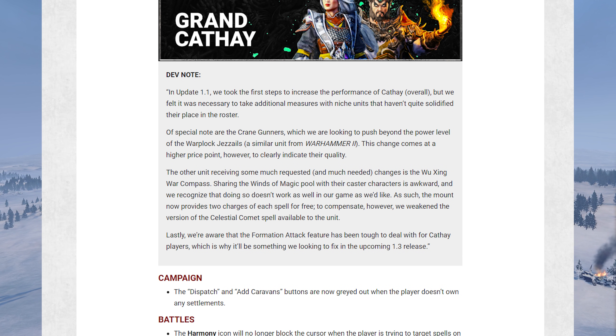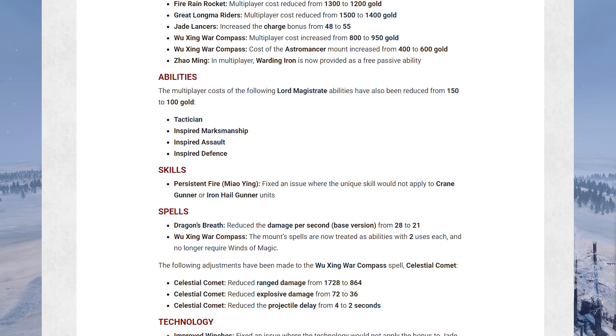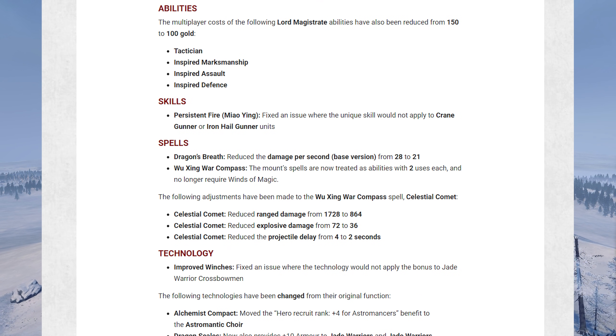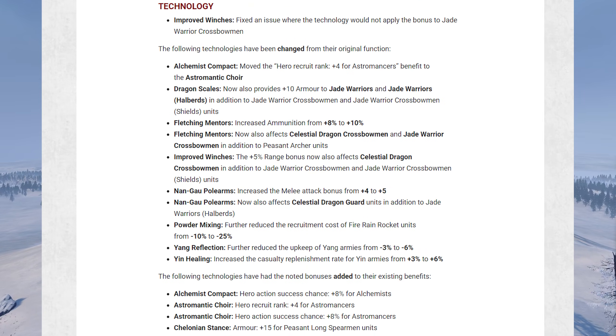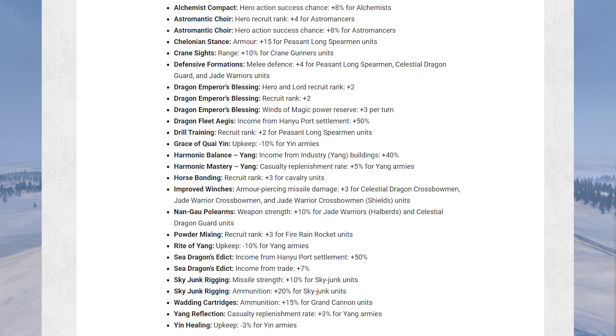It also mentions the problems with formation attack, which won't be addressed just yet but should be in 1.3. Moving down, there are some unit cost changes and a few nerfs and buffs. Crane Gunners are getting a lot of love so they should be much better now. Nothing about the Terracotta Sentinel though, which as we learned is pretty powerful and maybe a little too cheap — we'll see if that gets changes in the future. There are a lot of technology changes for Cathay as well.